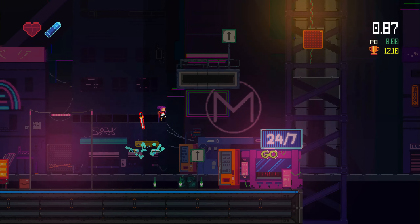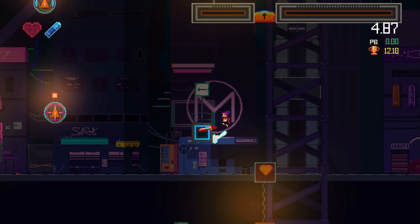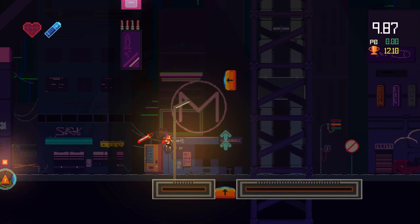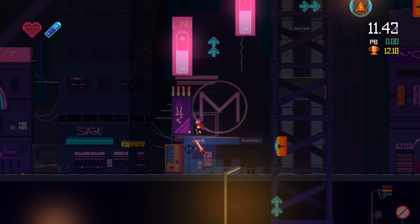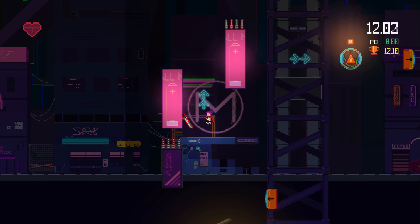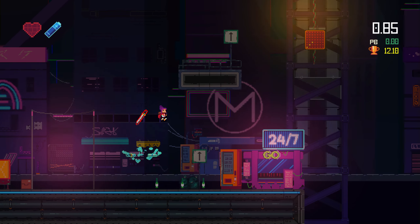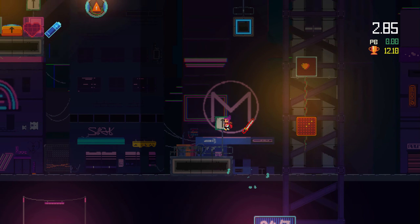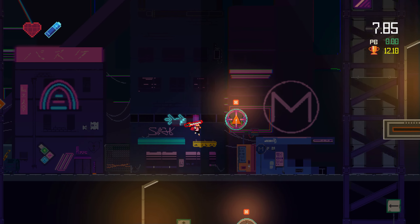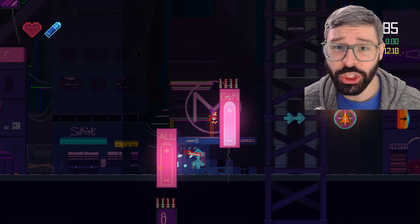One final thing I want to note are the hitboxes — good or bad, I'm not sure, but they're not super precise. Let me slow down this clip so you can get a good look. You can see that I'm getting close to the spikes but not actually touching any part of them, and yet I take damage. It adds to the learning curve of the game to understand how much extra room you need to leave.